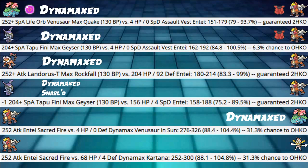That's not something I would hate to take. Next: Dynamaxed Landorus-T Max Rockfall with 252+ Attack into our defensive spread of Entei — 204 HP and 92 Defense Entei — hits 83 to 99%, guaranteed 2HKO. This is one of the calcs I made this spread for, specifically to take the Max Rockfall. It's Shuca Berry, so against Max Quake or Earthquake you're not taking too much damage either, which is very good.